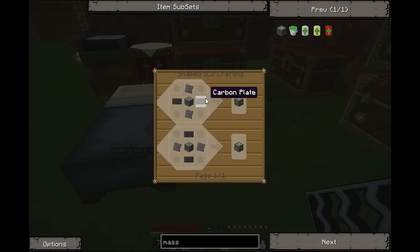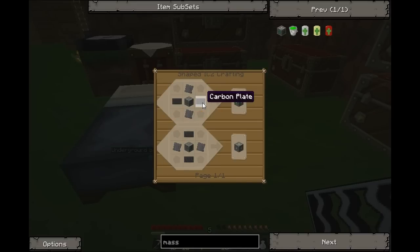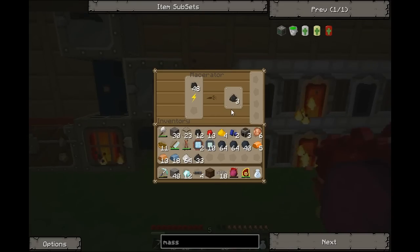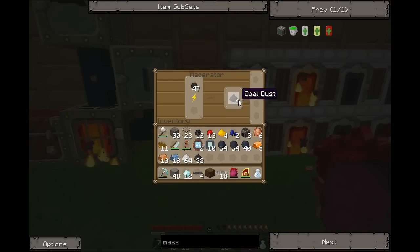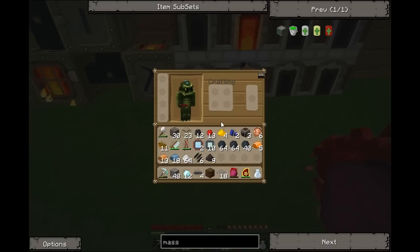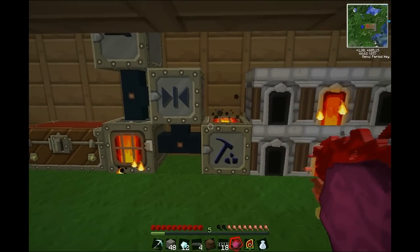The machine block is left. I need even more circuits, okay. I do have some spare circuits. Advanced machine block. Carbon plate, carbon plating. Coal. Let's juice it all up. Six — still not enough.